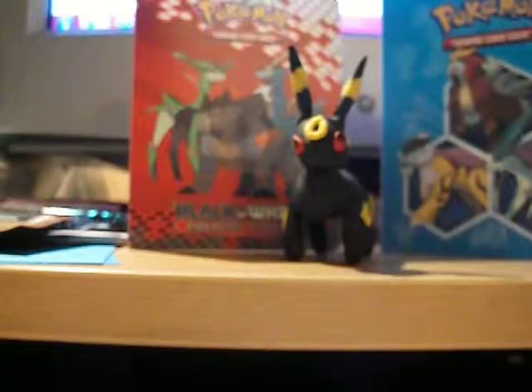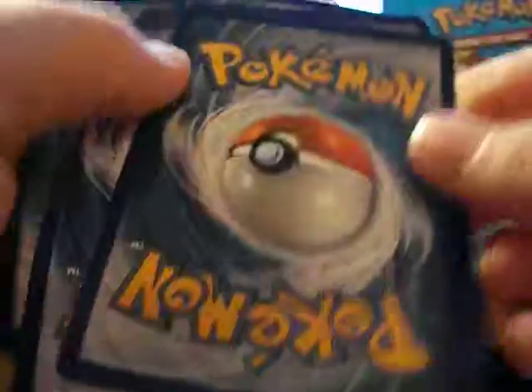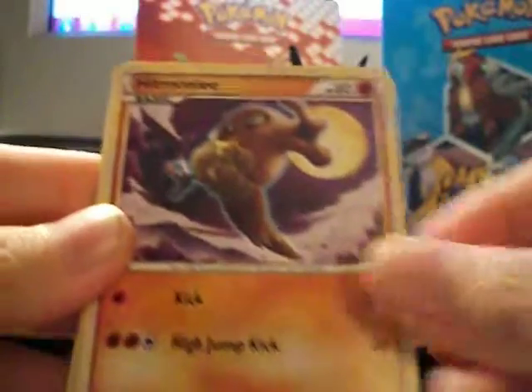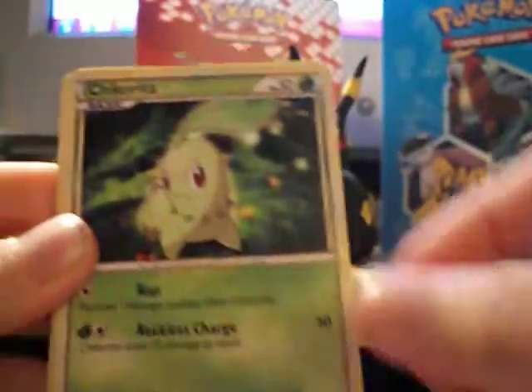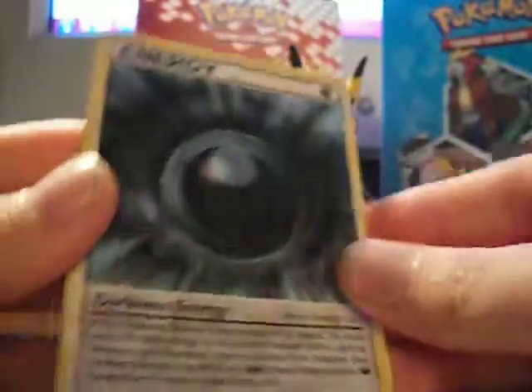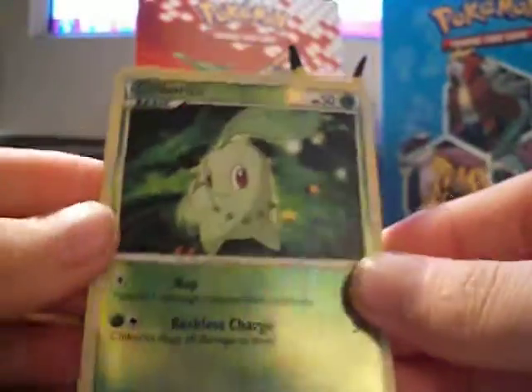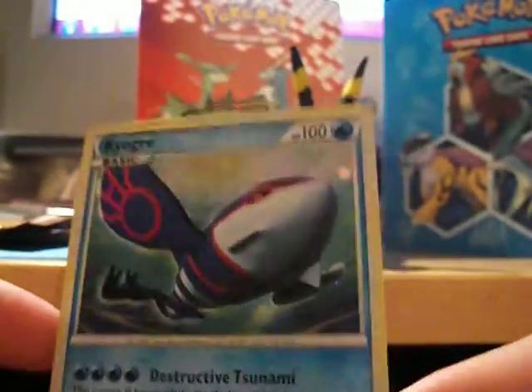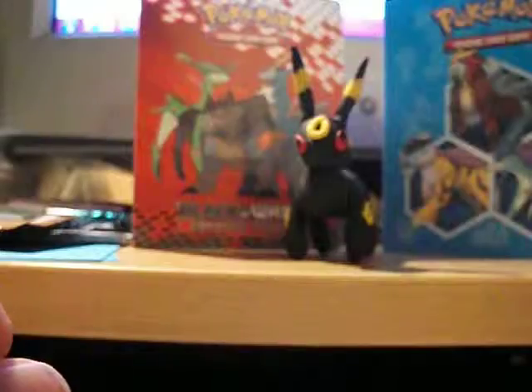Next is the next Call of Legends pack. We have Pinecale, Hitmonlee, Mareep, Chikorita, Fambi, Flareon, Riolu, Darkness Energy. The reverse is Chikorita, and the Rare — ooh — is a Kyogre Hollow. I don't have this guy, so that's pretty cool.